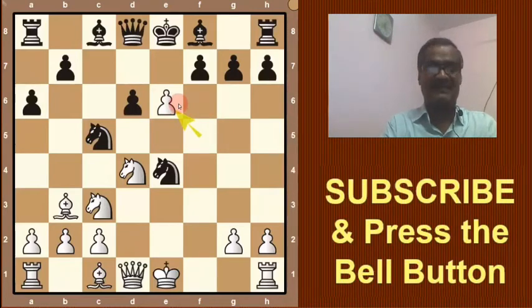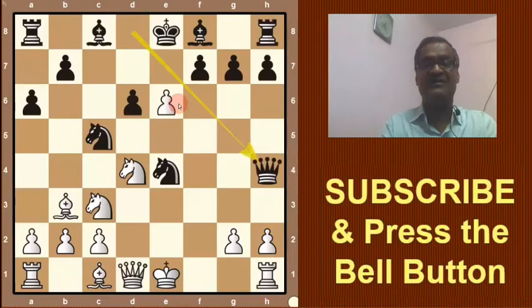So here Black plays a very complicated move — he plays Queen h4 check. See this move. The threat is the queen will come here and mate.